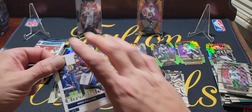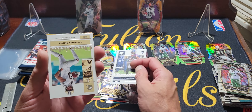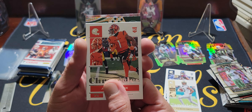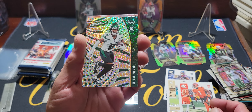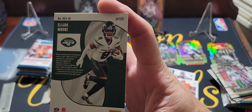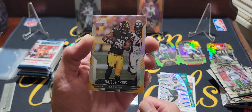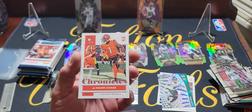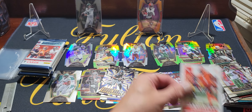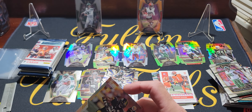Starting off we got Nico Collins, Troy Palomalu — let me start a new pile. Jamar Chase Chronicles base. Our first Revolution is going to be Elijah Moore rookie — Revolution cards are pretty awesome. This one is just a base rapture, that's what the base ones are. Then we get a silver Score Update Najee Harris — we'll put that on a stand. We got a pink Jamar Chase and the last card is a pink Kellen Mond. That pack right there was probably more exciting than both of those Select boxes.